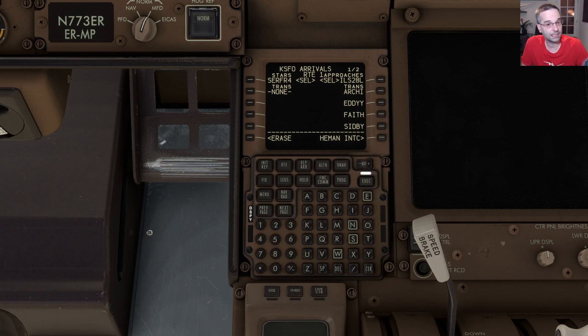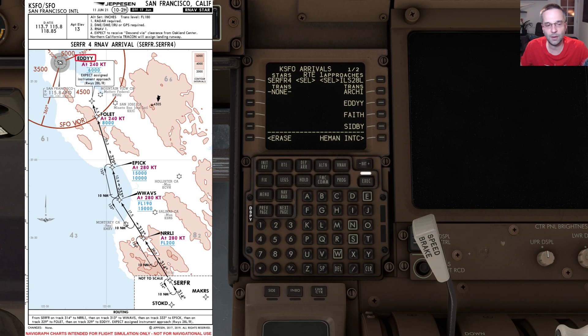On the right-hand side we have to pick the initial approach fix for the ILS, which can be a little bit tricky without charts because you need to figure out what lines up with the arrival procedure best. If we pull up our arrival chart we can see the last waypoint of the SURFER4 is EDDY, and if we look at the available transitions on the FMC we have an EDDY option listed there — so that's the one we want to pick. Then we can execute that change so our procedure is all loaded up.